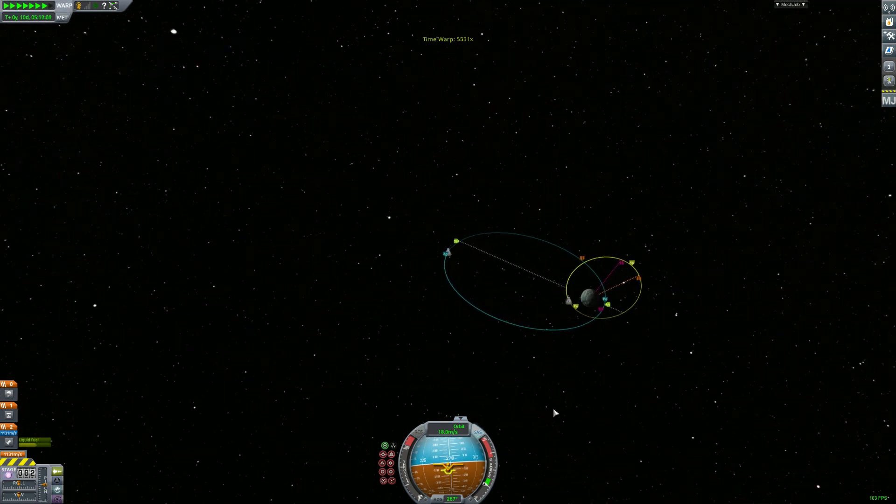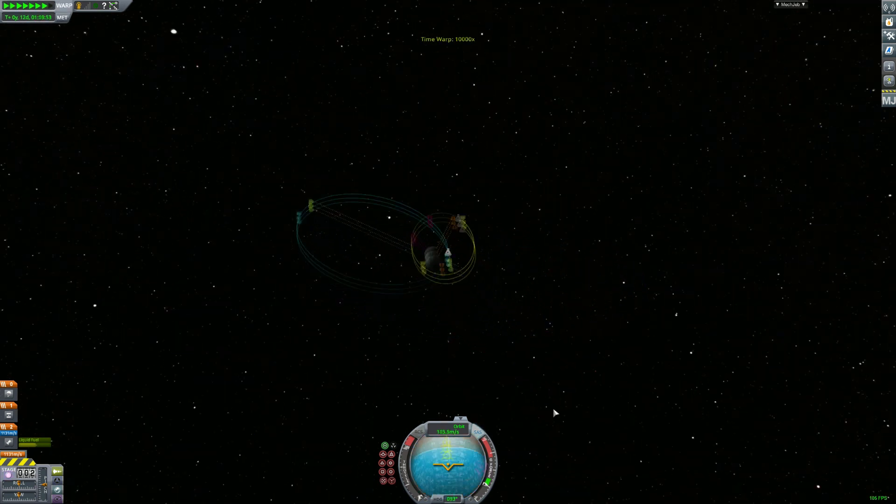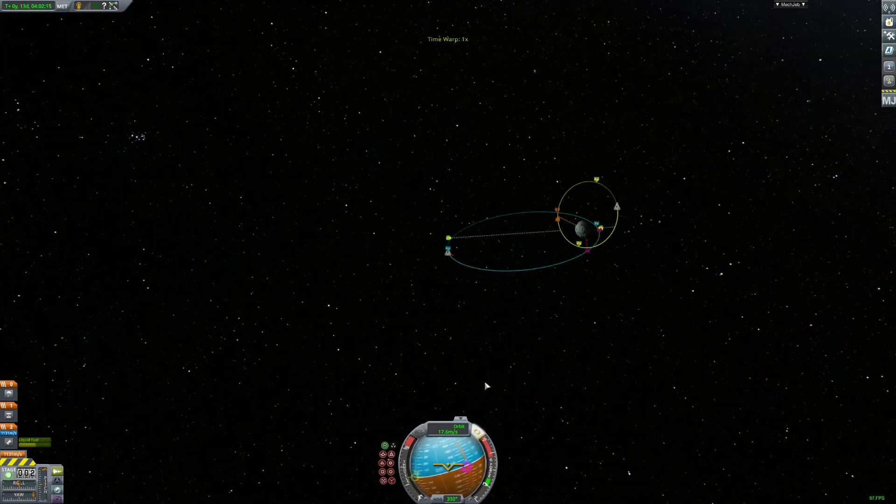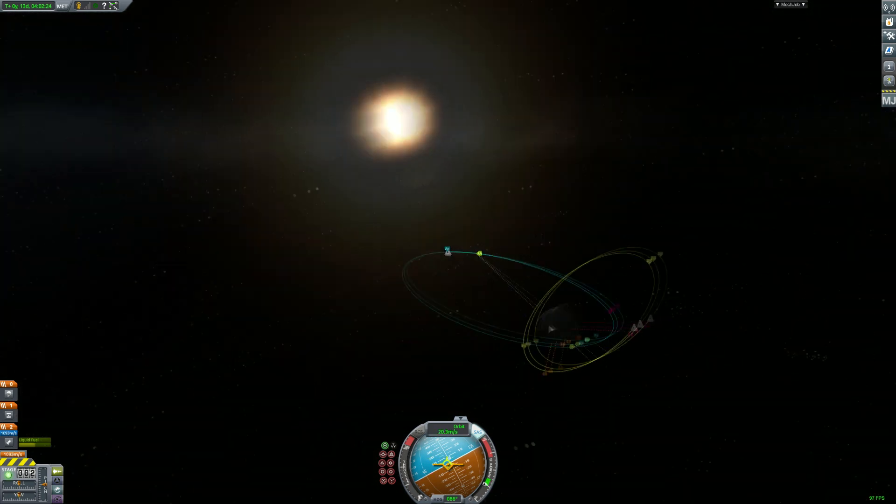As we can see here, the craft are going in opposite directions, which is the purpose of this time warp. The first thing you need to accomplish if you want to fix your orbits with two craft that are drastically far apart is you need to match directions, as we can see we're doing here.